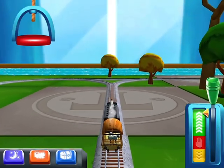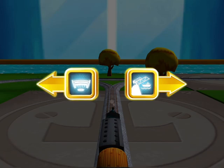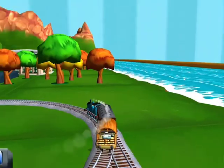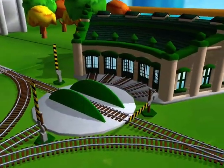Which way am I going to go? Choose a direction — right leads to the rolling bridge, left leads to Tidmouth sheds. I'm going to go to the sheds. We need to send the other engines on their way.